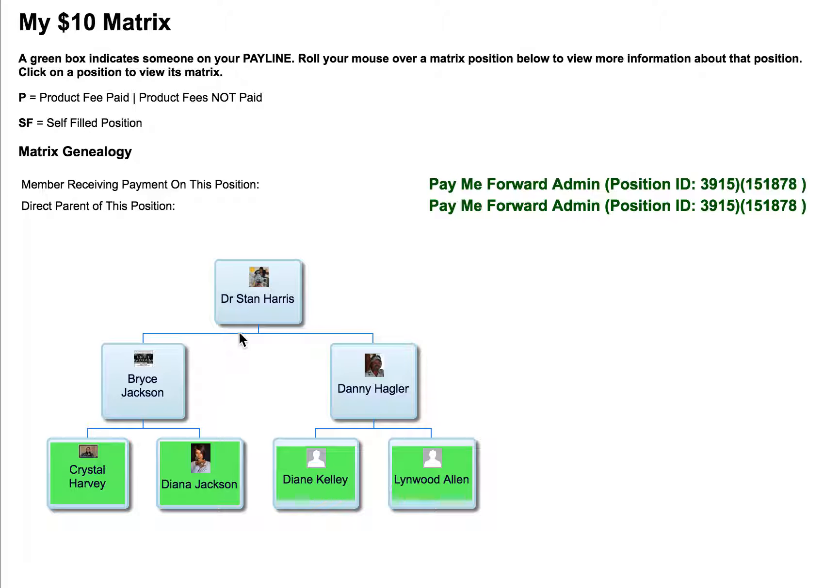Now the second row — so the first person goes here, second person over here. Now the third person I put in goes here, or if Bryce — the first person he puts in — they would go here. But here's Crystal, and it shows up in green. Why? Because this is your pay line. The first two pay the person above you; the second row of four pays you.